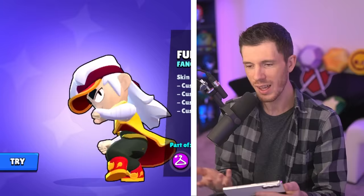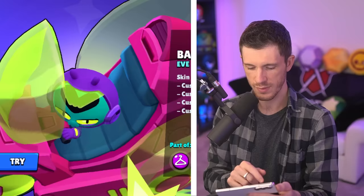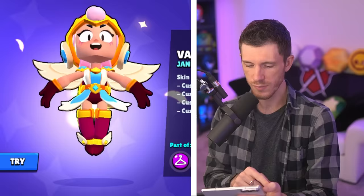Octofang is my least favorite Fang skin and Furious Fang is my favorite. Next, we got Eve. Spiky Eve is my least favorite and Baiku Eve — this one's actually pretty dope. Next, we got Janet. GeForce Janet is my least favorite. Valkyrie Janet's awesome, Popstar Janet's awesome, Darkfairy Janet's awesome. I think I'm going to go with Valkyrie Janet as my favorite, although Darkfairy Janet might actually win it out eventually.